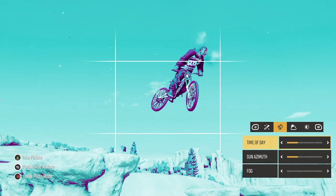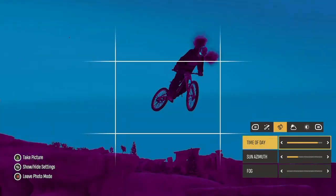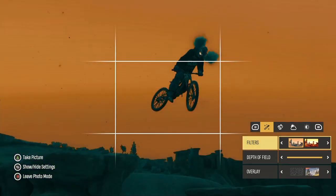Then you can change the time of day to make the picture better. When you've finished, you press hide settings at the bottom left, and then you can take a screenshot.